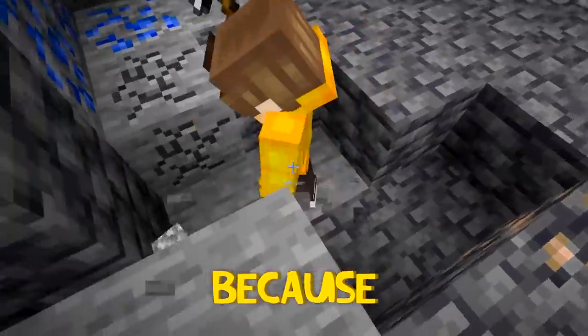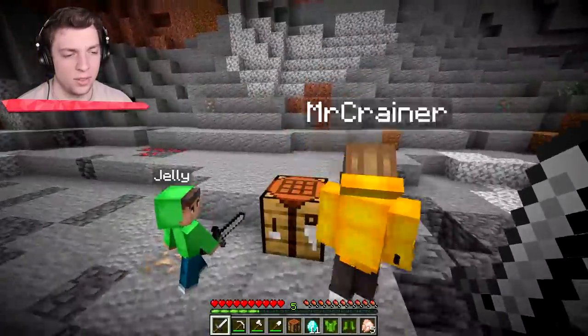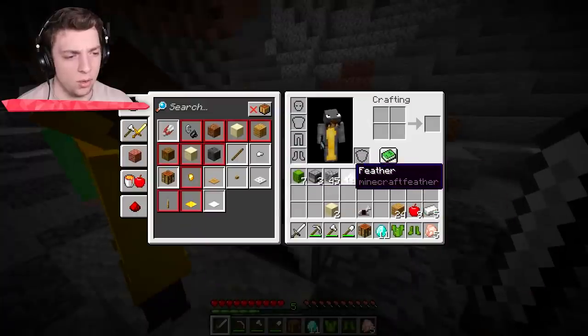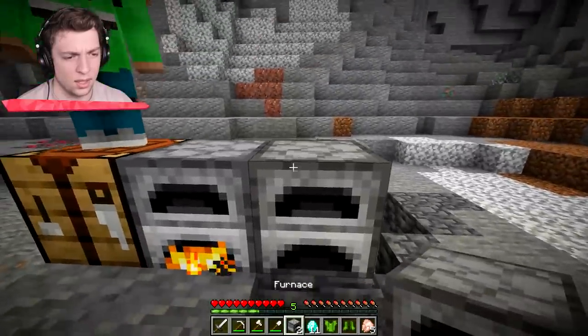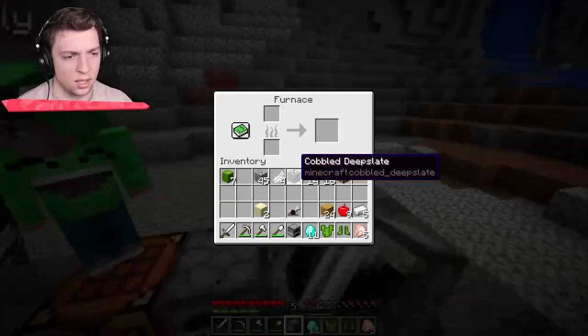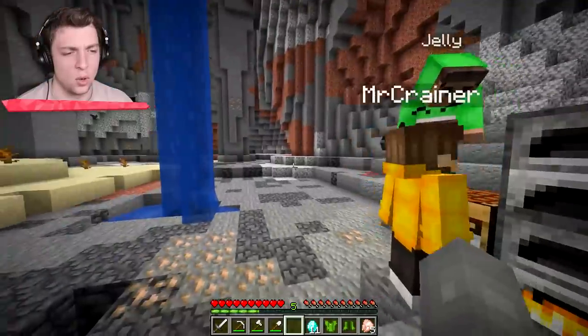Why can't I kill Karina? Because I'm infinite. Friendly fire. I also have furnaces - I forgot. Cut the gold. I hate when we have one furnace. Do you have some gunpowder for me? No. Why would I have gunpowder? Have I killed any creepers, Jelly?